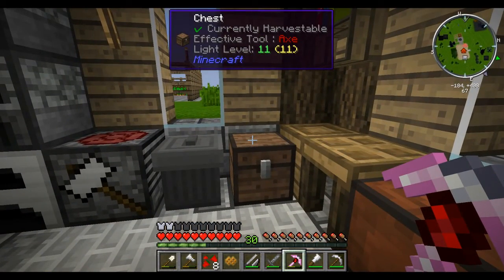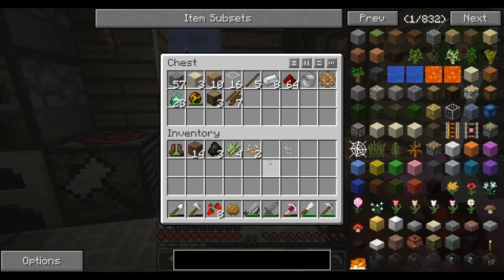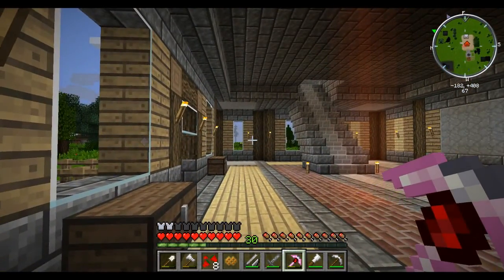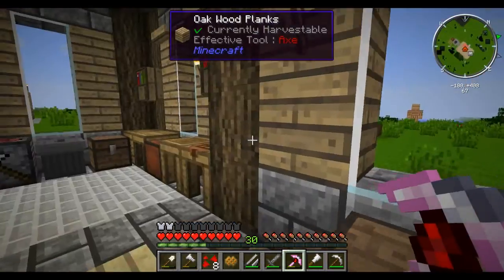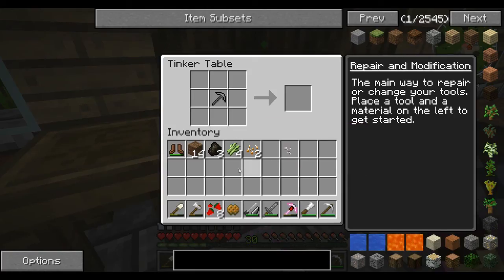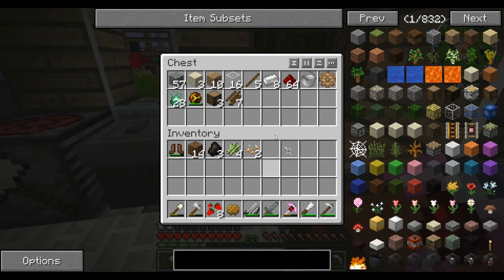We're heading into the Nether, so we've got our flint and steel ready. I did make a chest for things I want to do this episode, so before we head into the Nether there are a few things I want to get set up and ready. The first thing I want is going to be a pump.